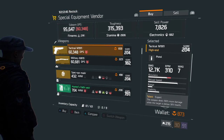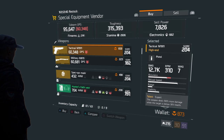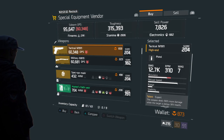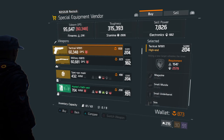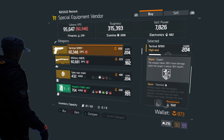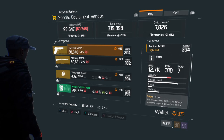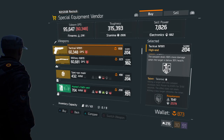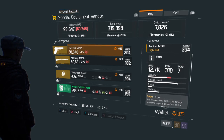We have the Tactical M1-911. This one has a 204 gear score, 659 Phoenix credits, 60,348 DPS, 12.7 thousand damage. This one has Expert and Talented. Well, it's actually not bad at all — it's got 12.7 damage, 659 Phoenix credits. You know what? I'm going to buy this. This has got high base damage right out of the box. This is actually a really nice handgun. Yeah, I'm going to go ahead and buy that one.